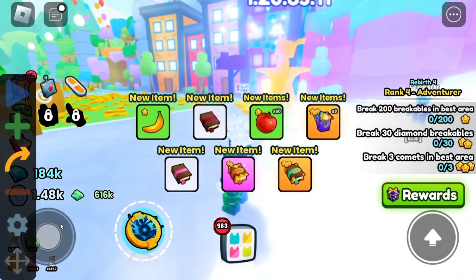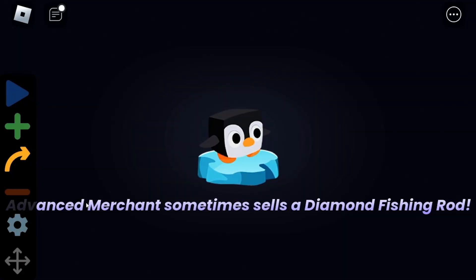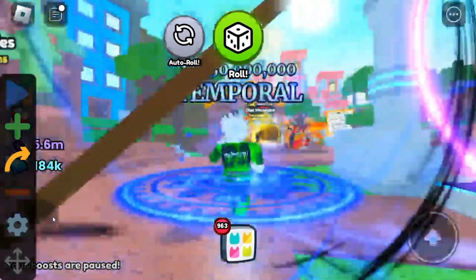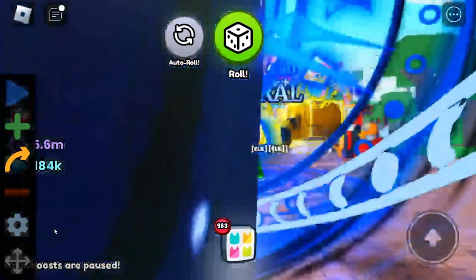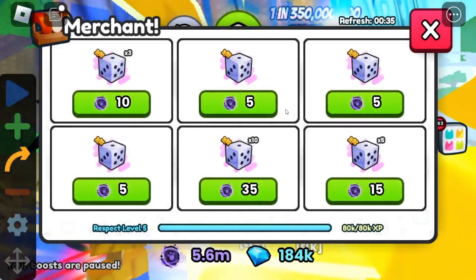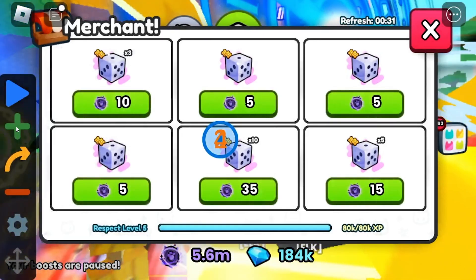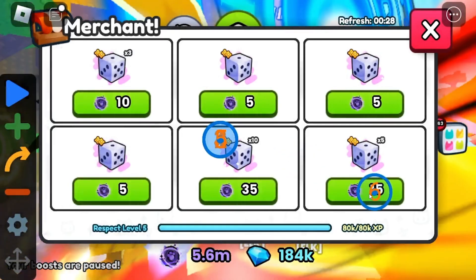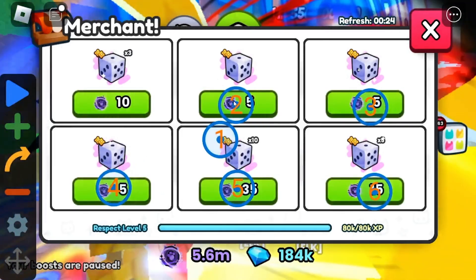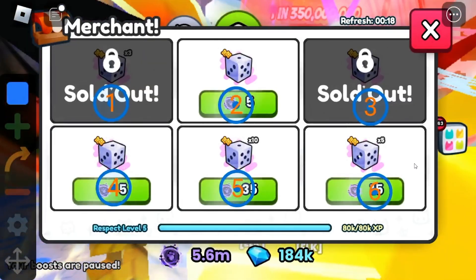I'm going to join Pet Simulator because that's what I've been grinding lately. Once inside, I'll use the controls to move around — you do have to use your mouse, but that's fine since this is for AFK purposes. I'll head over to the dice merchant to buy dice, go to the shop, click the plus sign six times, then move the targets to the correct spots right on the buy buttons.